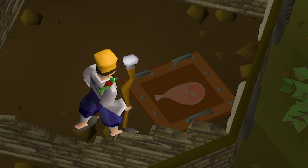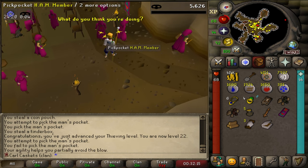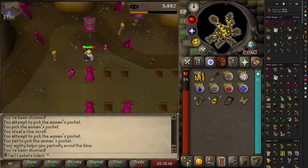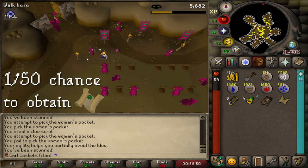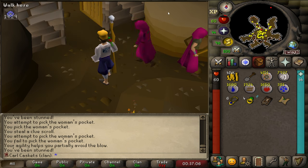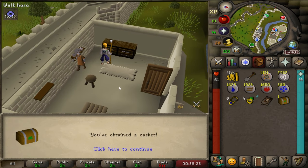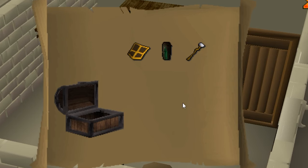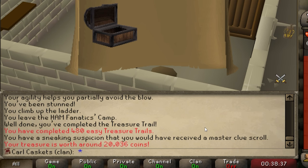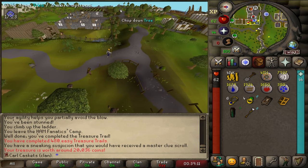Level 20 thieving and I still can't get in the HAM hideout. 21 thieving. 22 thieving. First easy clue! That took me 53 pickpockets — not too bad. The rate is 1 in 50. First step — is it a Varlamore step? It is not. Wayne's Chains, my favorite guy. It's a two-step clue, and it's a duplicate bronze kite shield. I have a suspicion I would have received a master clue scroll. Well, that is unfortunate. Though thieving is probably one of my least favorite skills in the game, this is a really good excuse to actually train the skill now that I have this method unlocked. It kind of sucks at early levels, but as I level up, this will become better and better. If I do enough of it, I might even unlock a medium clue method through thieving. 23 thieving obtained.